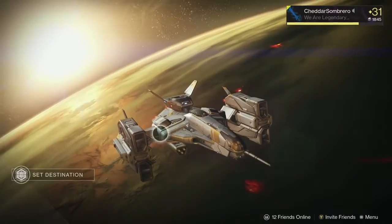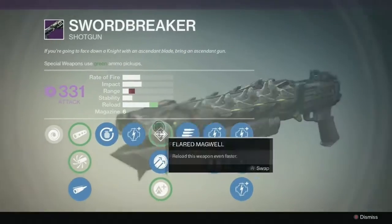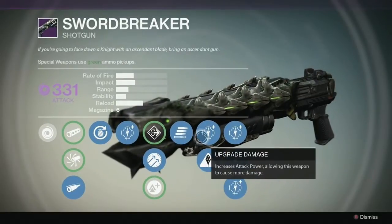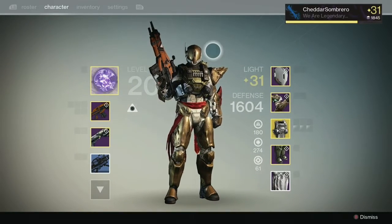The Swordbreaker Shotgun is simply put, beastly. This thing deals intense void damage and it features the Grenader Perk, Hammer Forged, Final Round, and Hive Disruptor — and that's especially useful for Crota's End Raid when you're dealing with a lot of Hive majors.